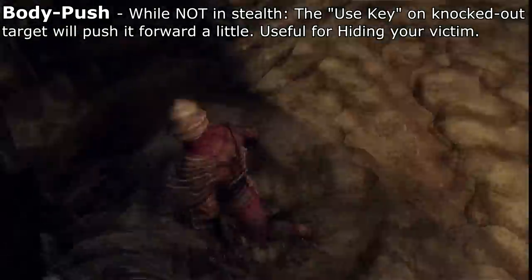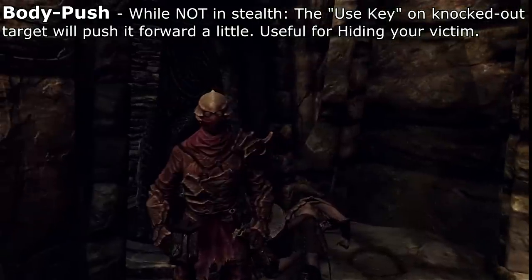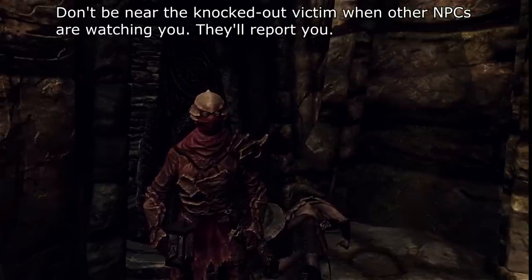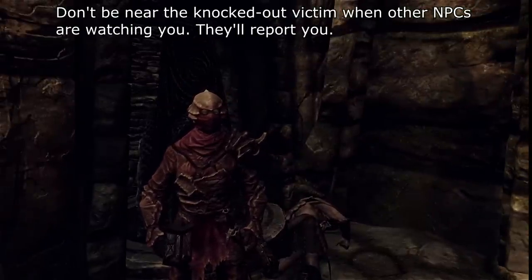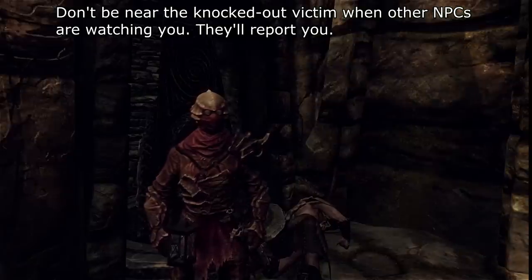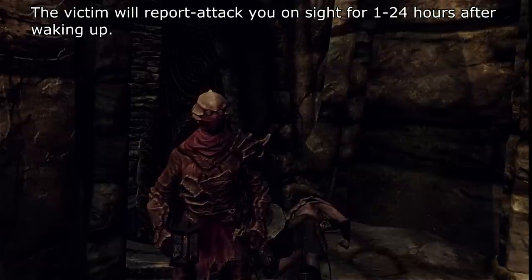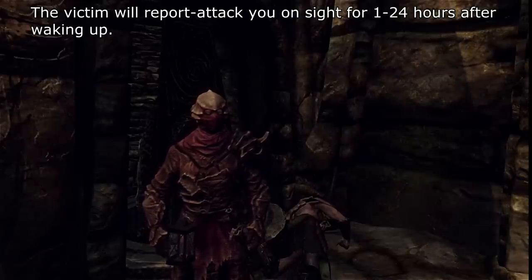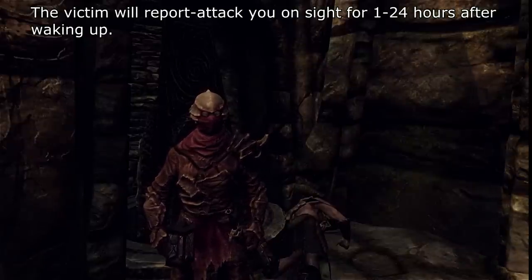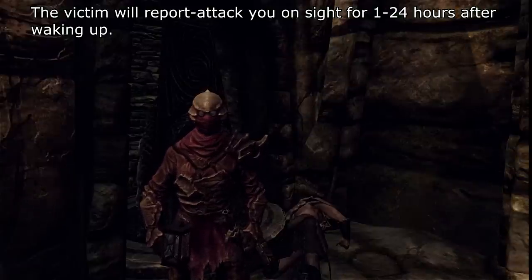This is useful for hiding the victim. If anyone the game considers friendly with the unconscious target witnesses the unconscious body, they will enter what is called an alert state. If they see you near the unconscious body, they will report it as an assault. For a limited period of time after the target has woken up, they will also be in an alert state — if they see you, they will consider you an enemy, report you for the assault, and attack.